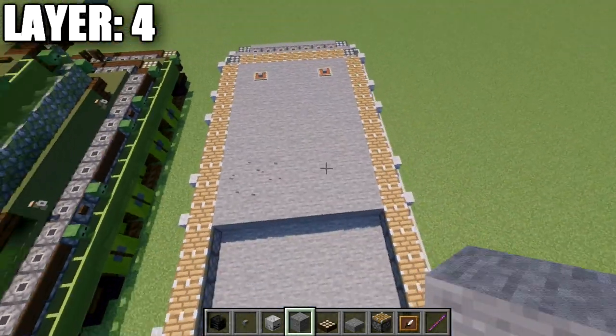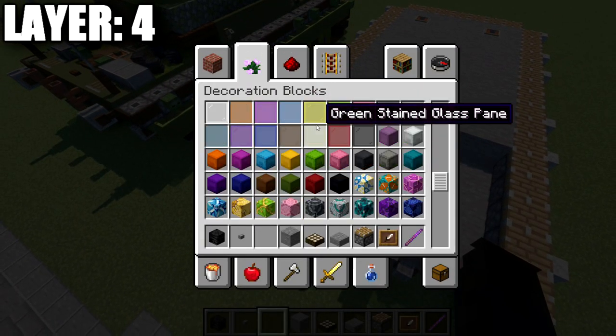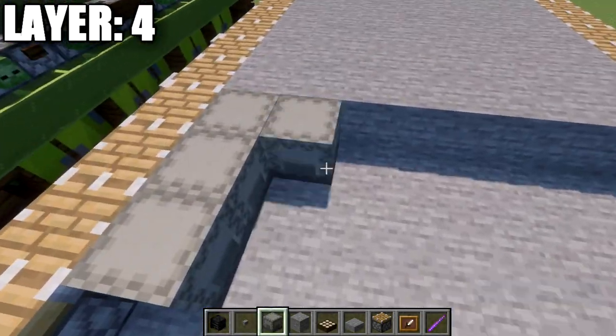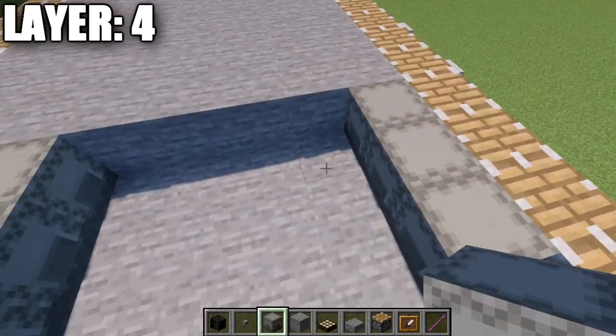At this point grab a light gray shulker box and place down three on each side of the build — one, two, three on each side.